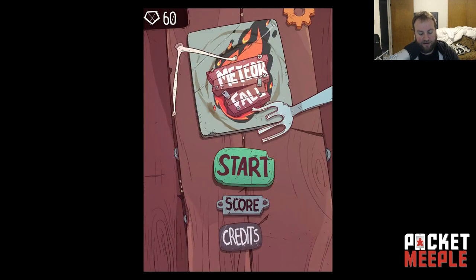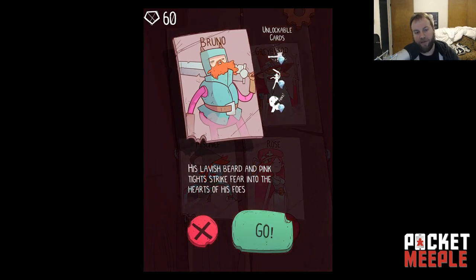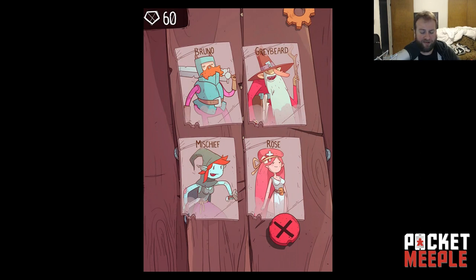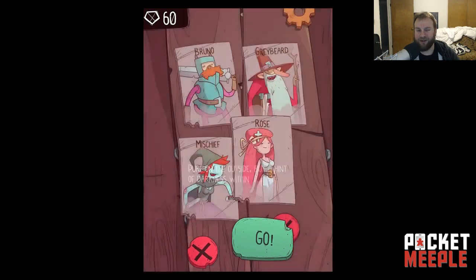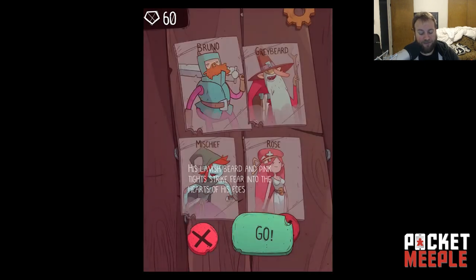Let's jump into Meteor Fall. Here are the four characters you can play as. You've got Bruno — wonderful lavish beard and pink tights — he's a warrior, good at just smashing things. Graybeard is a wizard who uses a unique mechanic around spells with charges. Mischief is a rogue who can steal treasure by killing enemies, and Rose is like a healer slash spellcaster.